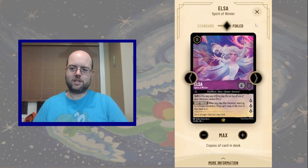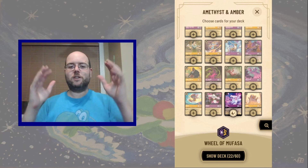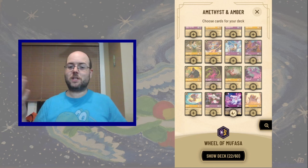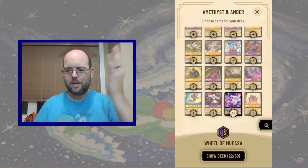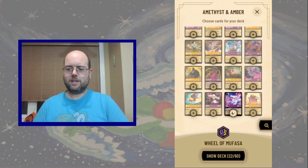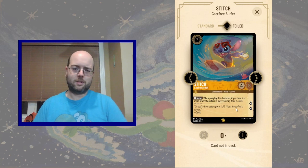Elsa is a fantastic big threat — she's non-inkable, unfortunately. We do need to be careful not to include too many non-inkable big cards, because we'll be stuck with a ton of those, won't be able to ink anything, and we'll just lose the game. So we're going to favor inkables. Hades — not good enough. Ursula — not good enough. Feel free to let me know in the comments below whether you think I should include some Ursulas.